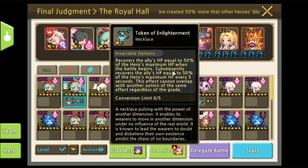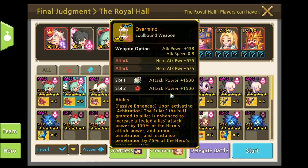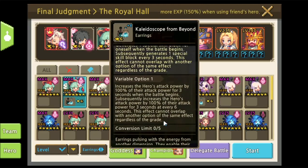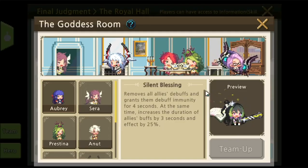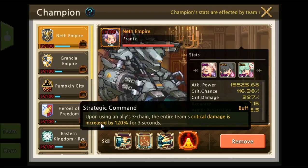This one just puts any random leftover accessories you have — this one recovers ally HP. For Haruki, use full attack power; if you have the new six-star one, you can use attack power 10750. Use the restoration ring. Also the same — generate one special skill and generate one block. For Kaede, use Aubrey to extend the buff, and Friends for the critical damage buff.